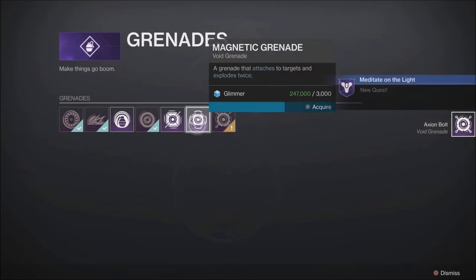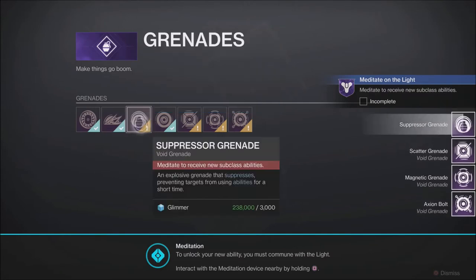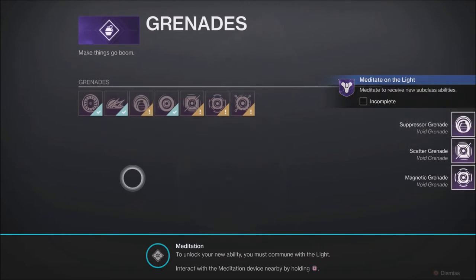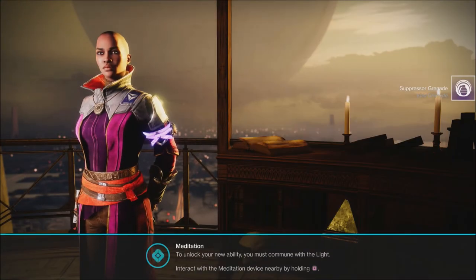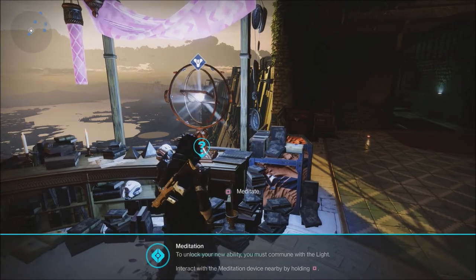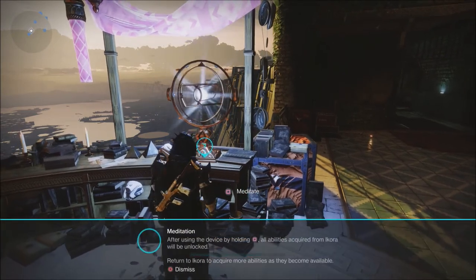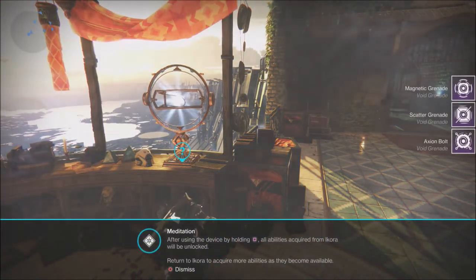So we will acquire these real quick. And then it will tell you to meditate on the light. What you have to do is turn around and go right beside Ikora on this little section here — where all the books and the helmets and things are laying. You click meditate, and once you meditate it will unlock those grenades.